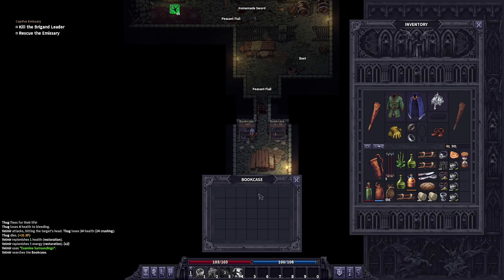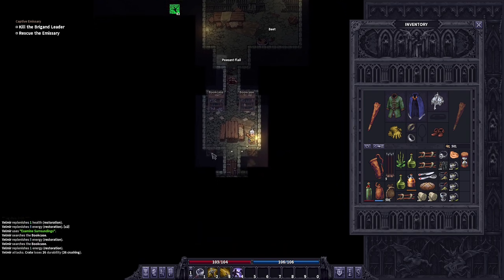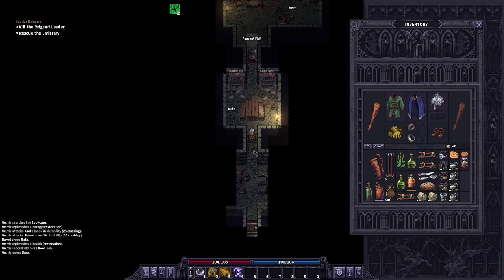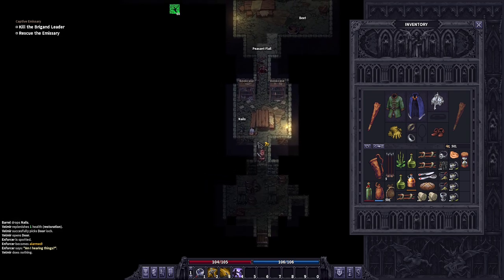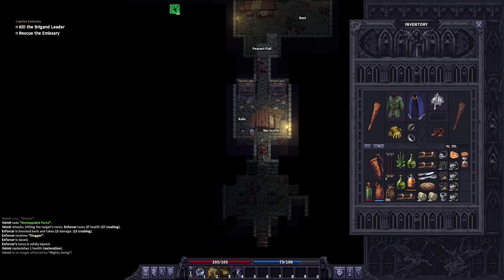Let me reorganize — grab the hourglass. Bookcase could be empty, break some items here. Next door up, let's open the door. We want to see an enemy here — he sees us, kind of. Mighty Swing. We didn't get the jump. That's okay, he's dead anyway. I have a couple of options here — let's go this way first.